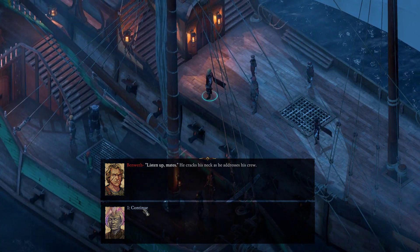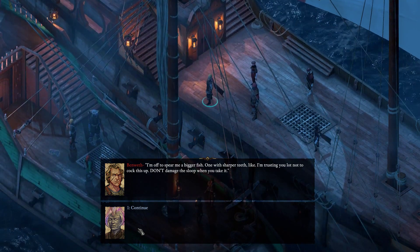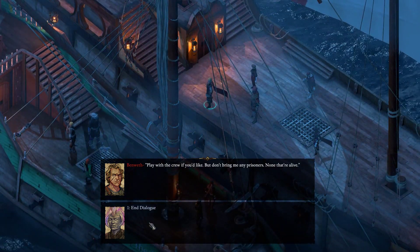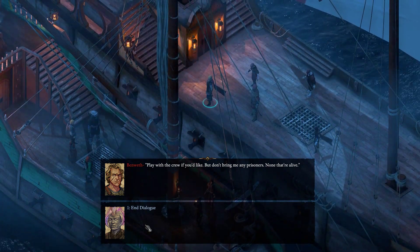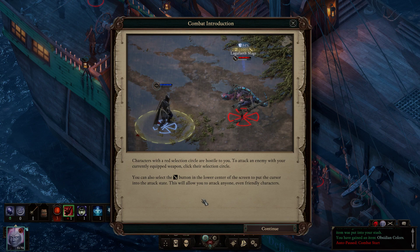Listen up, mates — he cracks his neck as he addresses his crew. I'm off to spear me a bigger fish, one with sharper teeth. I'm trusting you lot not to cock this up. Don't damage the sloop when you take it. Well, sorry about your crew. Play with the crew if you'd like, but don't bring me any prisoners — none that are alive. Characters with a red selection circle are hostile to you. To attack an enemy with your currently equipped weapon, click their selection circle. You can also select the sword button in the lower center of your screen to put the cursor into attack state — this will allow you to attack anyone, even friendly characters. A game after my own heart.